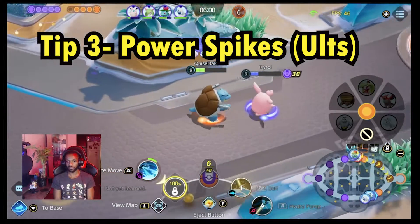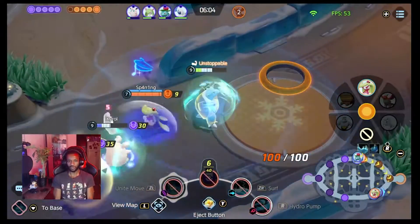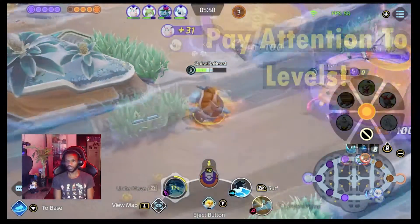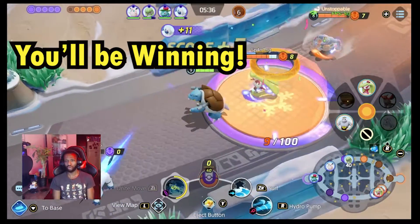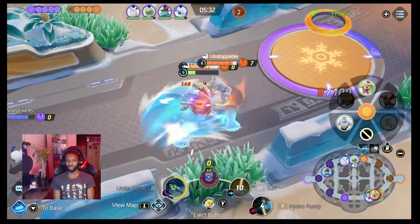Are y'all familiar with the term Power Spike? A Power Spike in Pokemon Unite is that moment when your character evolves and you get new abilities that make you stronger. This can catch your opponents off guard if they haven't evolved yet or they're still trying to get to a certain place in the game. Utilize these heavily — these moments can really make the difference between winning and losing.